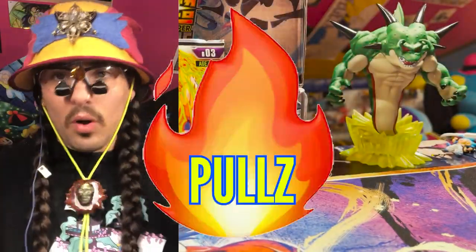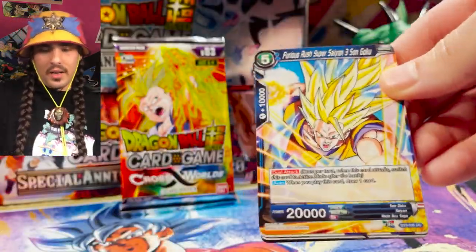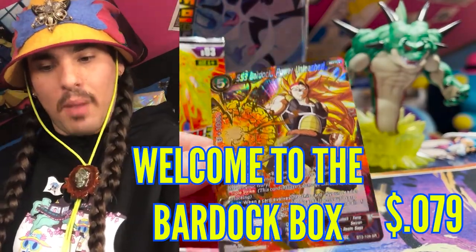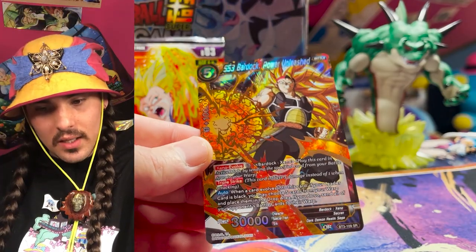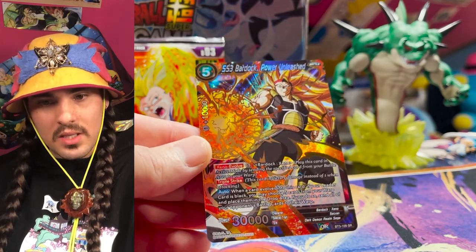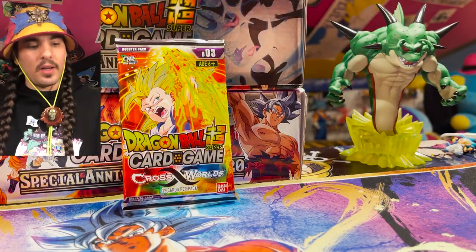Alright, so that's a fire pull — we just pulled some hot cash. The SSB Vegito is definitely going out for a grade, I think it'll get a good grade too. Another Bardock! This is like the Bardock box. Look how shiny that is — that looks so good! This card has really good skills but it's not that playable. I imagine that there will be some way to play this card sooner though. Another shiny Bardock, very nice.